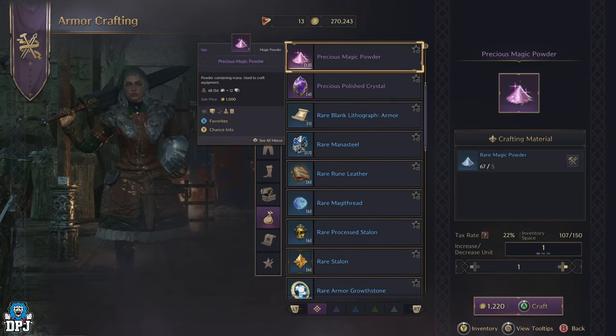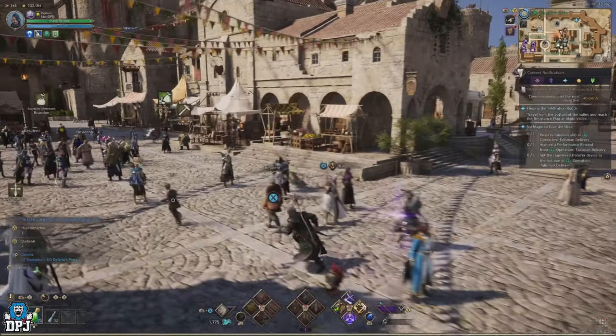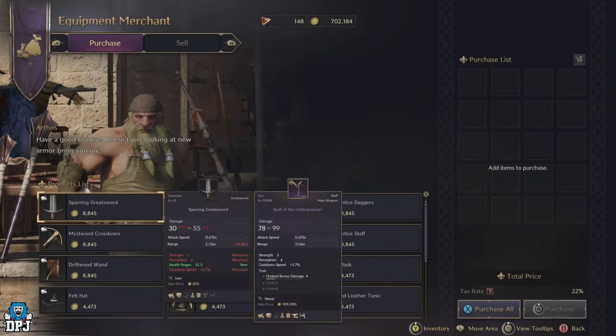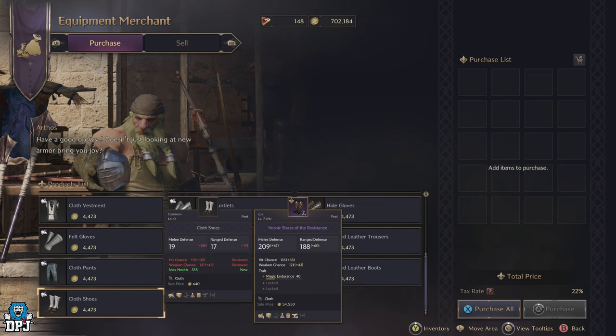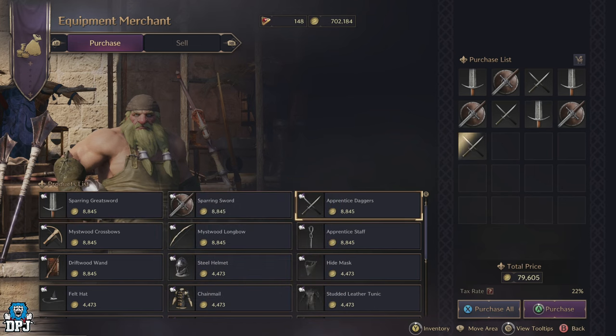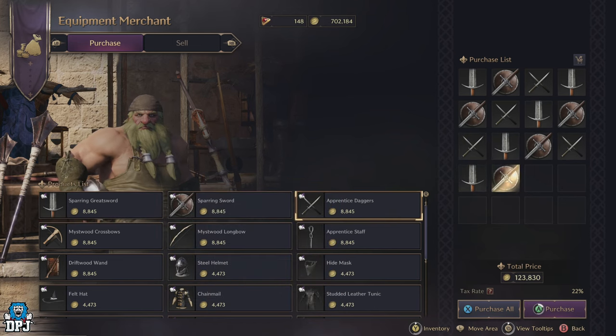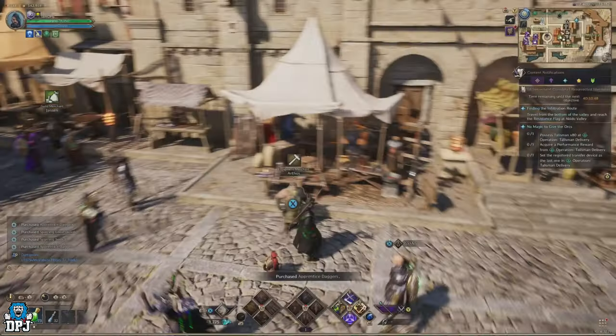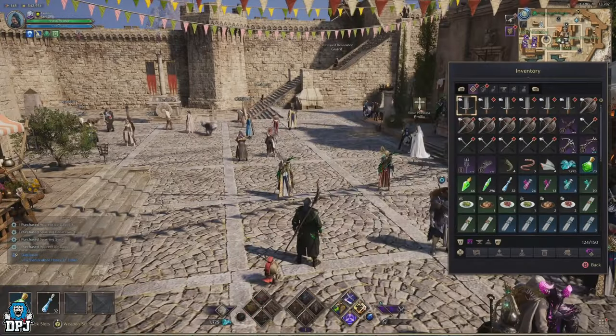When you start from the bottom with magic powder, you can get this easily by dissolving white gear. 1 white armor piece dissolved makes 10 magic powder, and 1 white weapon dissolved makes 20 magic powder. Working with white weapons: 1 white weapon dissolved makes 20 magic powder. To craft 1 precious magic powder, you need 7 weapons. So 7 weapon dissolves will give you 140 magic powder. With 140 magic powder you can create 28 quality magic powder, with 28 quality magic powder you can craft 5 rare magic powder, which is then needed to craft 1 precious magic powder. From the bottom to the top.